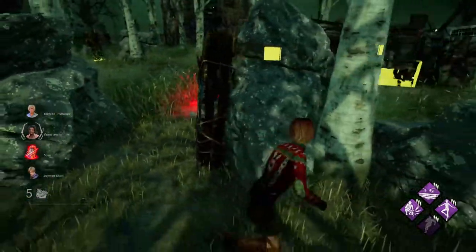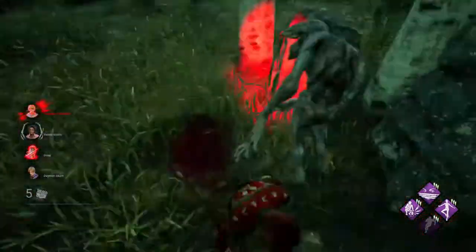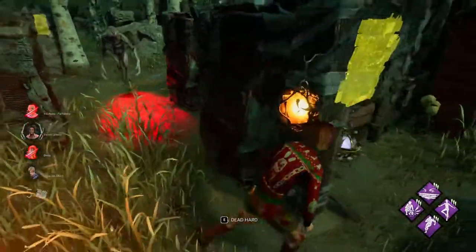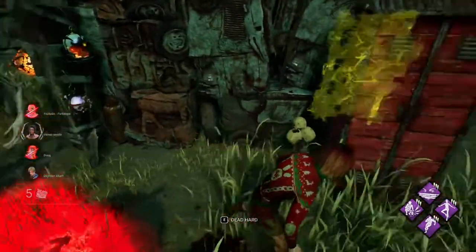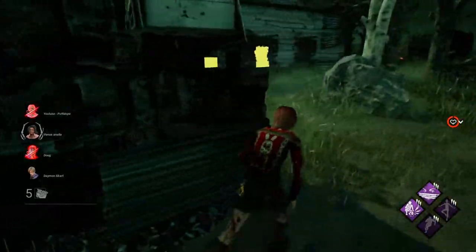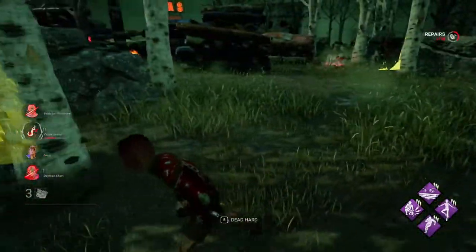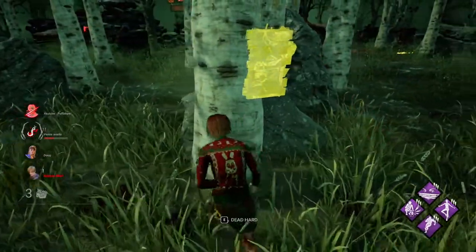He's gonna shred here? No, he's not. This guy is very good at the game. Let's try to take him over to the other loop over here. Maybe we can do something. Is he gonna shred? Nope. Let's drop the pallet here. Is he gonna go around? Nope — he's gonna break the pallet. Let's try to take him over to the shack — should be better. I know he just left us here. I'm gonna pop the gen, probably. Some mindgames. He got stunned.